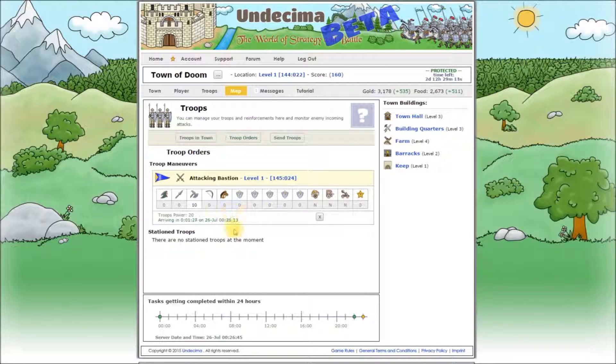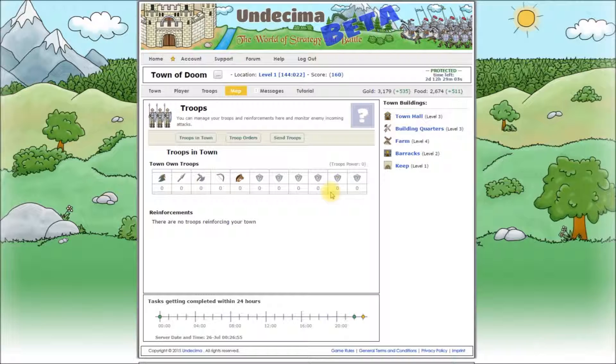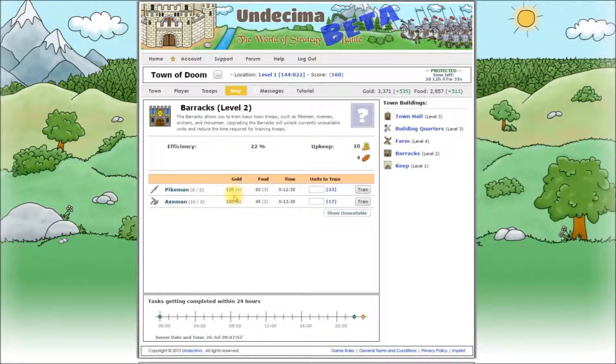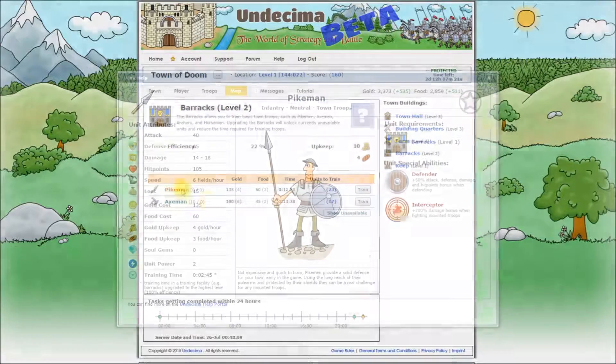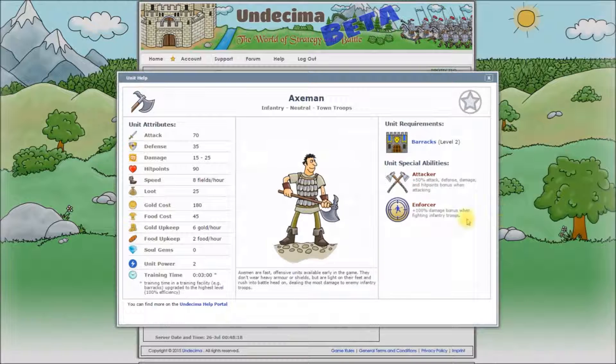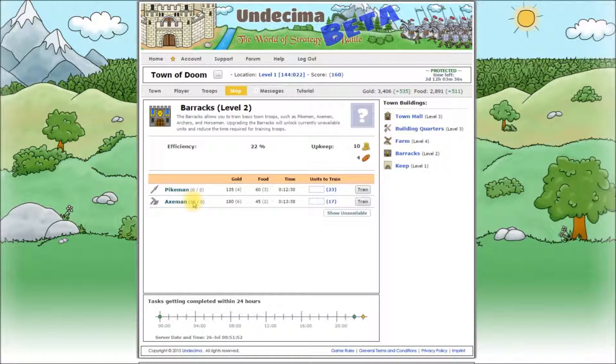We can see now that our troops are happily running towards their target. You can see all your troop maneuvers on this screen and you can see all troops stationed in your town if you click Troops in town. Construction of our barracks has likely been completed, so let's check our town and have a look inside the barracks. As expected, we can train troops in the barracks. Efficiency is similar to the building quarters — the higher it is, the faster you can train your troops, and efficiency will increase as you upgrade your barracks. At the moment we can train pikemen, who are strong in defense and very strong against mounted troops, and X-men, who are strong in attack and strong against infantry troops. None are currently in town — they are on the mission.